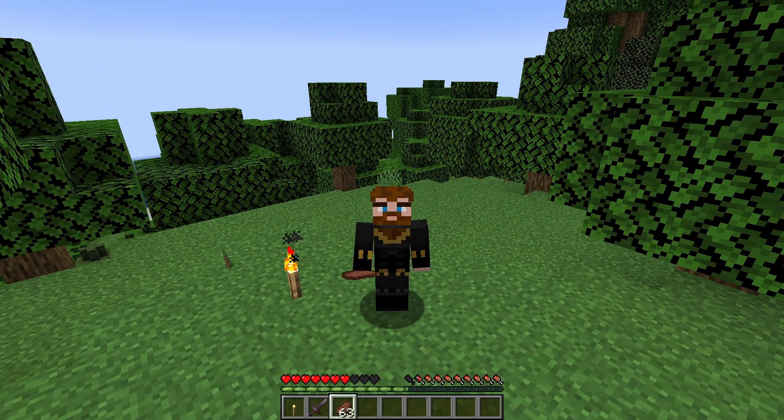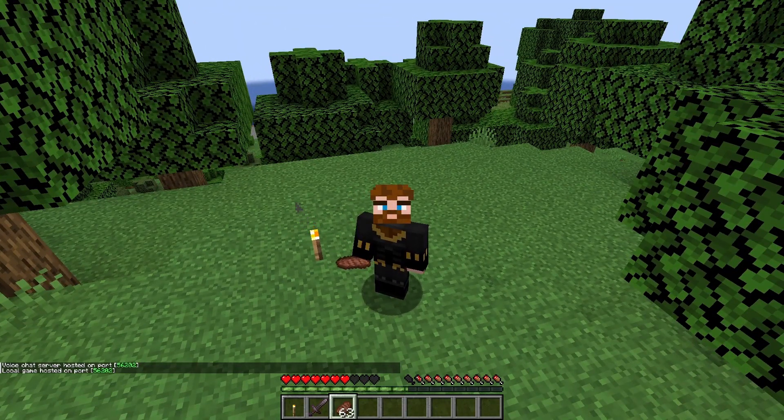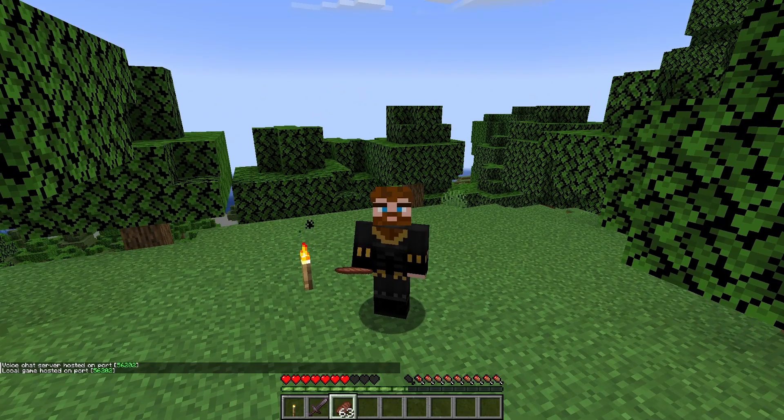If you need to enable your commands, press Escape, go to Open LAN, and make sure that 'Allow Cheats' is on. The game mode options — creative, adventure, survival — won't change anything for you personally; that's only for players joining your game, which we'll cover in another episode. Once you start the LAN world, it'll show you that your local game is hosted on a port number, and that means your commands are now enabled.